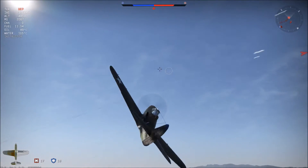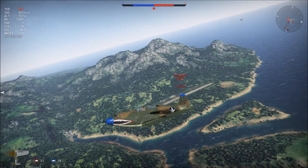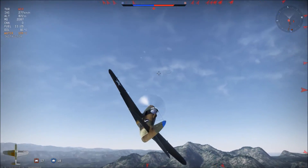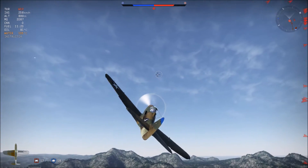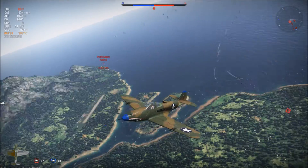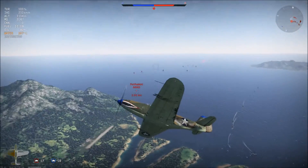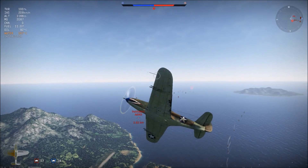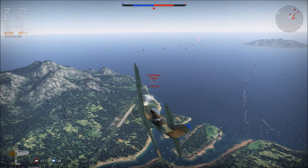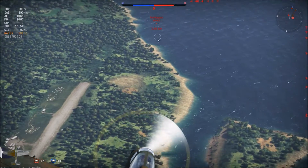There are a couple of cargo ships with terrifyingly accurate and deadly AAA, so I just turn away from them. I do still have a pretty good energy advantage even though I burned quite a bit in those turns and dives. However, he's just circling around the runway, using the AAA advantage to gain altitude.